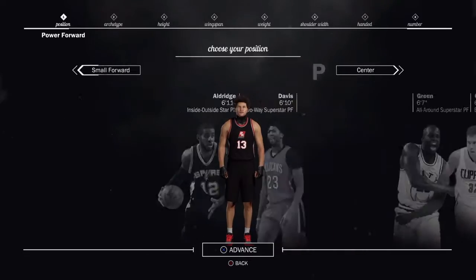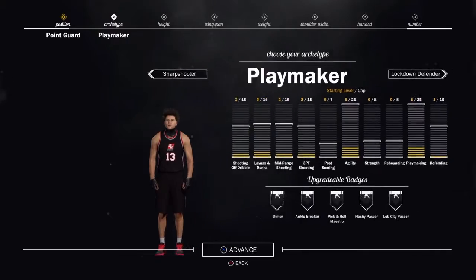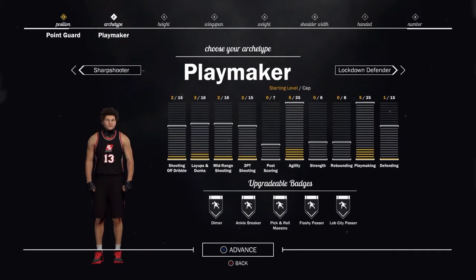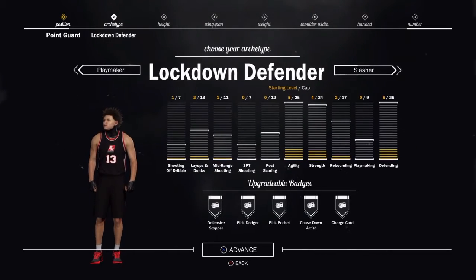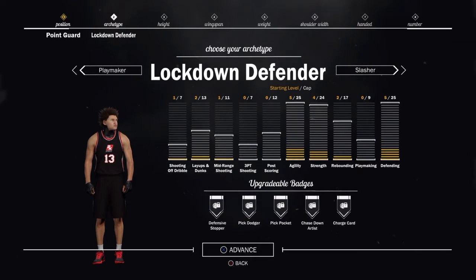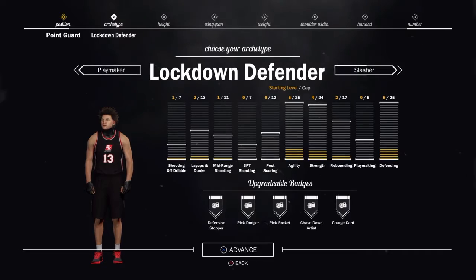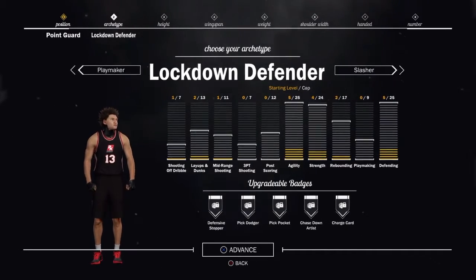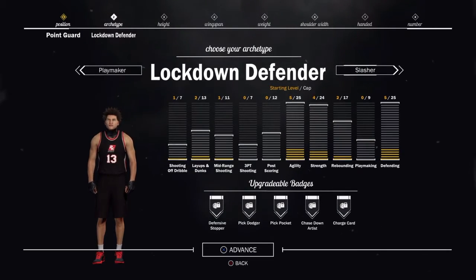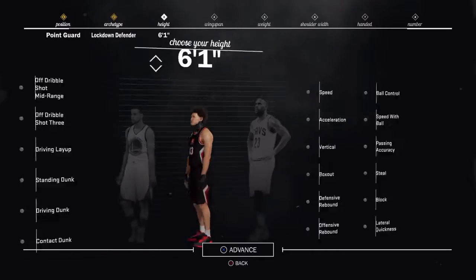He's not center, he's not power forward, he's not small forward, he's not shooting guard — he's a point guard, bro. This is the best player build for NBA 2K17, man. A lockdown defender, bro. But look at that shooting, bro. Do you see that? You'll be cashing out in the park, man. Look at the rebounding — it's great, bro. Look at the badges: defensive stopper, pick dodger, pickpocket, take-down artist, and more, bro.